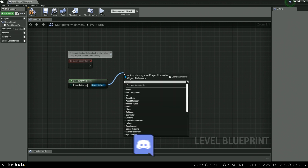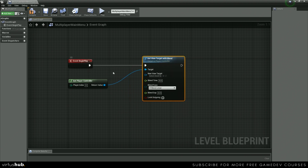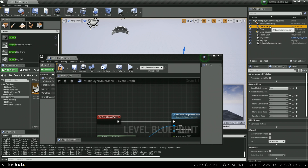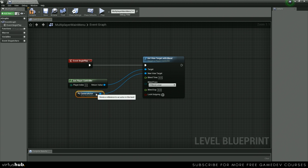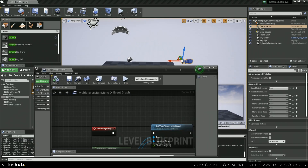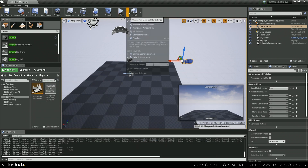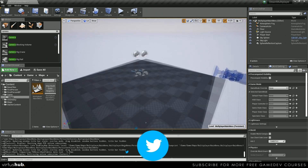From here, we're going to use set view target with blend. We're going to grab a reference to our camera by clicking on it in the level, right clicking here, and creating a reference. Once you have a reference, we're just going to click and drag over into the new view target. We're going to leave the blend time at zero and all of the rest of the settings as default. Then click save, compile, and let's press play to see what happens. Perfect — now our character is sitting in one spot and can't move, and that's exactly what we wanted.